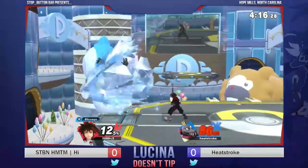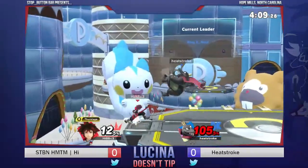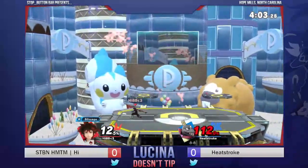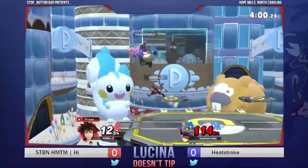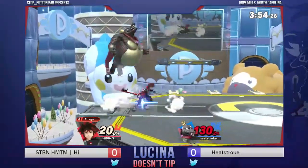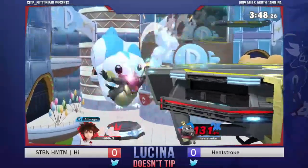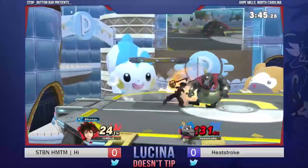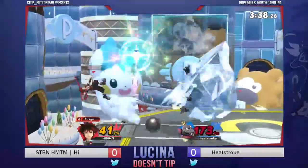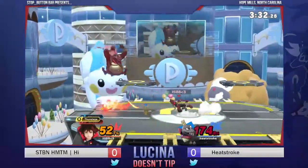Every time I look at K. Rool doing the forward smash, it makes me think of the new item they put in for Scarlet and Violet — the Punching Glove, which I taught my Pokémon players. I like High's use of the counter to get around the crown and the cannonball. Those projectiles are very strong. Trades with the cannonball — they're not able to make much out of that situation.